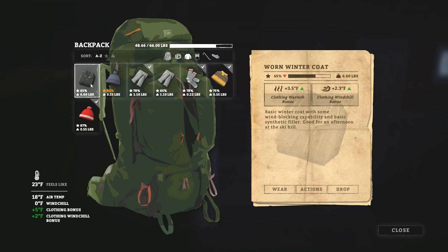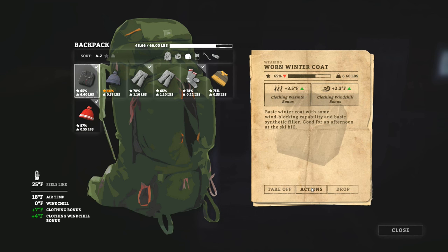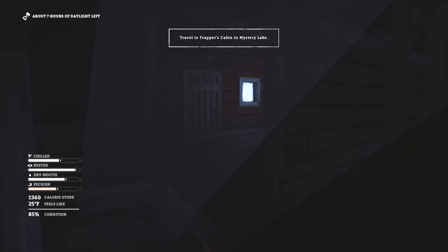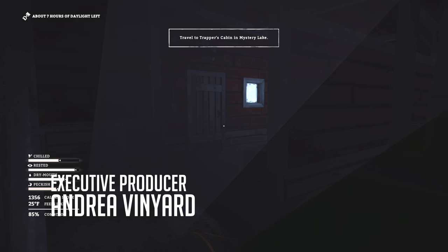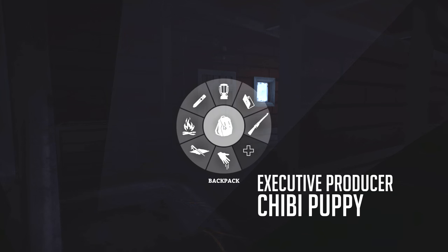Actually they're in pretty good condition. Worn out winter coat — I'll switch to that. Let's go ahead and repair this though. How much time do we have left? Seven hours of daylight. Part of me wants to go to the farm homestead, part of me thinks it'd be better to just get off Pleasant Valley because of the bad weather.